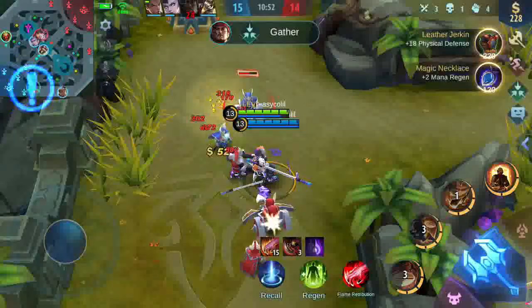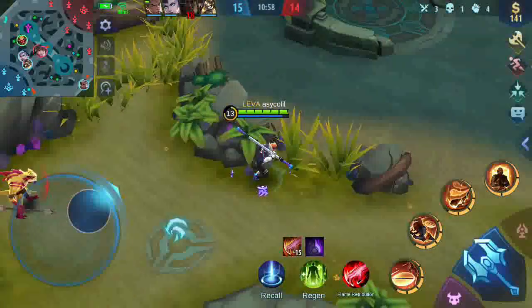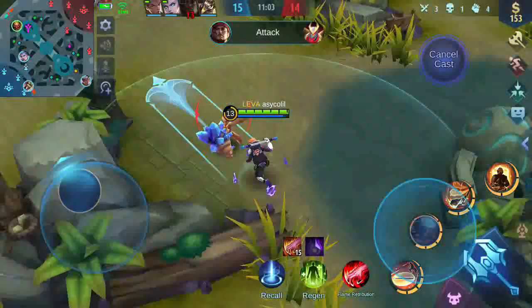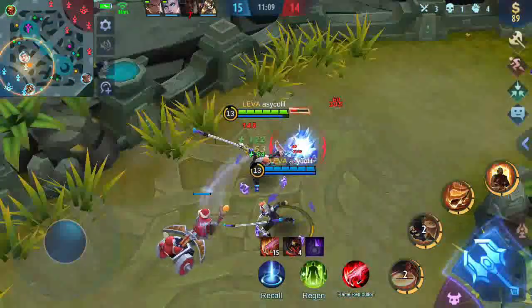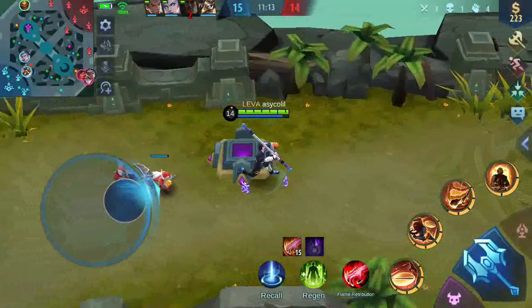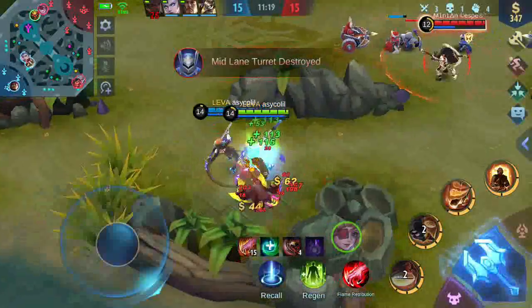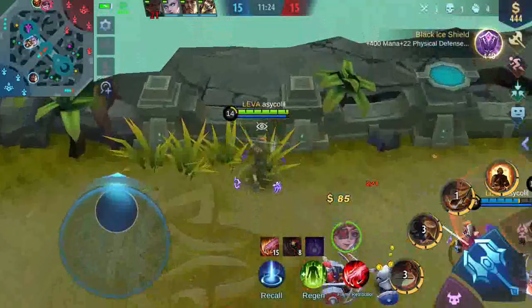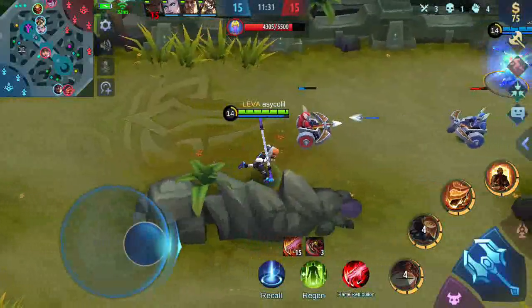Build-nya selanjutnya kita pake item dev aja lah. Karena sebenarnya kita nggak ada tank, kita menjadi tank untuk diri kita. Coba clear minion atas biar musuhnya agak bingung. Sudah didef sama Ruby. Kita coba poke dulu, cicil-cicil sambil mancing biar musuhnya kesini.